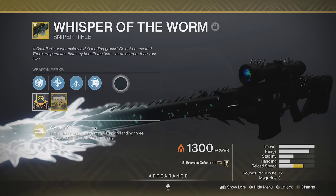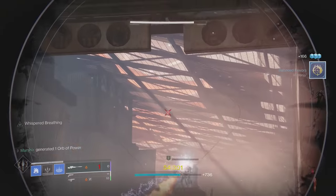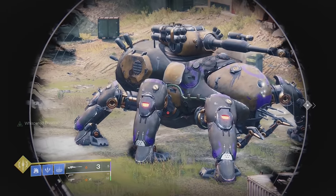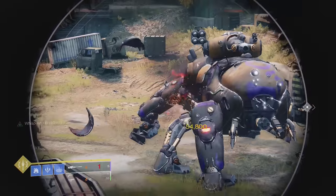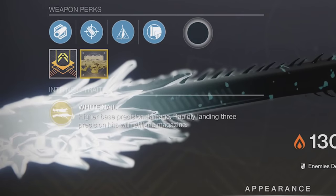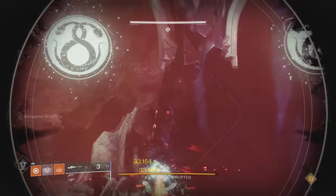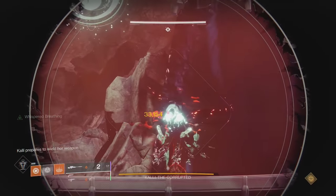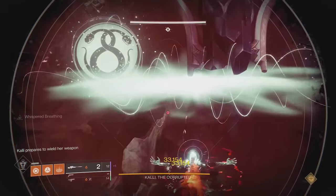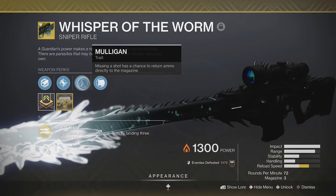Getting into the top three, we have Whisper of the Worm. This iconic sniper rifle has had many names in the past — Black Hammer, Black Spindle, and now Whisper. Despite being a sniper rifle, this is a heavy weapon, so it deals a lot more damage than most other snipers. Its exotic perk is White Nail, which gives it higher precision damage, and after getting three rapid precision shots, it automatically reloads itself from reserves. This means you can shoot it over and over until you either miss or run out of ammo — and even if you miss, it has Mulligan to give you a second chance.